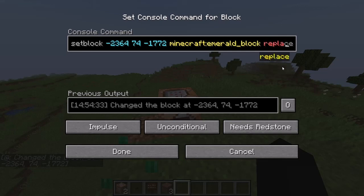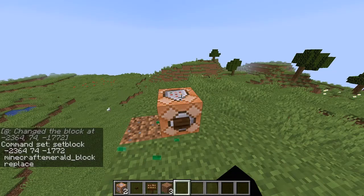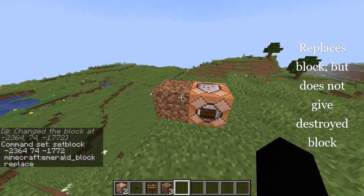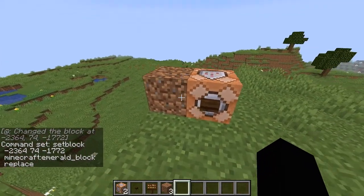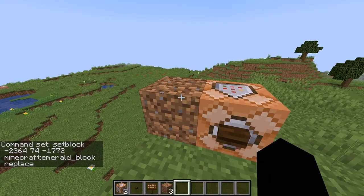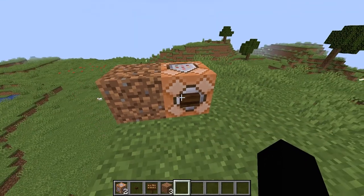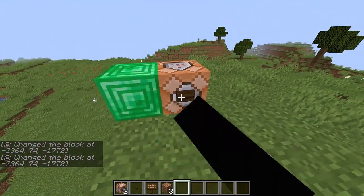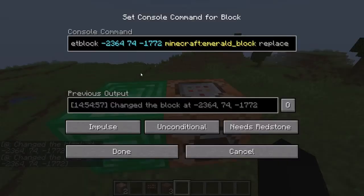Then we got replace. The replace block literally does what it says — it replaces that block without giving you the broken block. So you will not get the dirt like with the destroy mode. See? No dirt came out of that. Just like that.